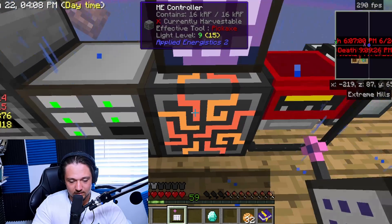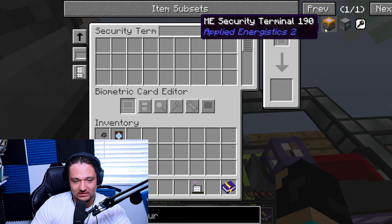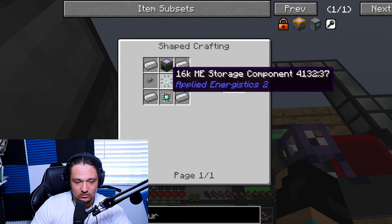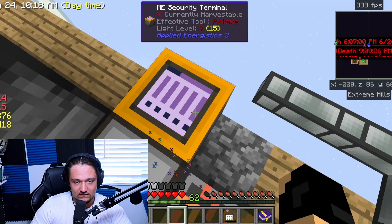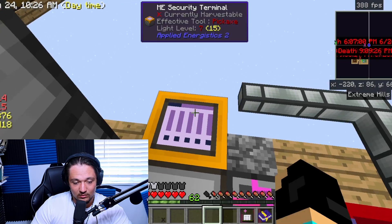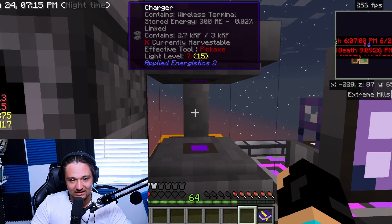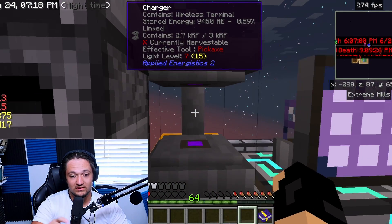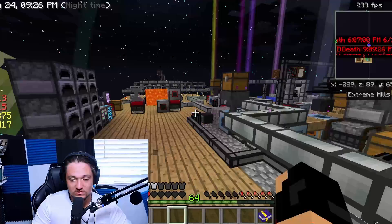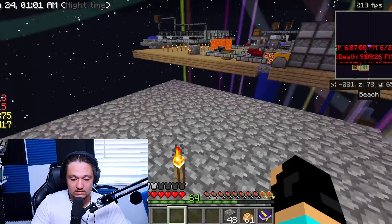Now I have to figure out how to link this. To explain: we have the security terminal, which you make with the 16 storage component and a chest. We take our wireless access terminal, put it into the security terminal — it is now linked. We just need to charge it. We put the wireless access terminal in the charger and it is now charging. Now that it's charging, I'm going to start building the platform for our Tinker's Construct smeltery.